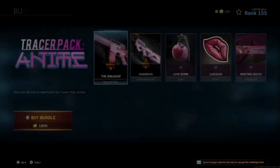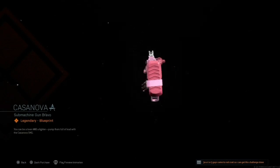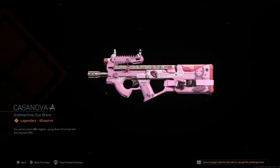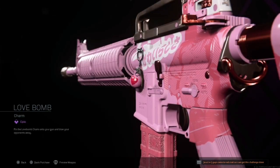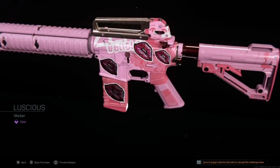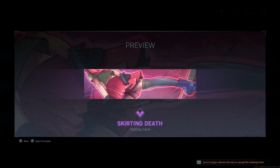With this bundle comes an AR and also a submachine gun that are both legendary blueprints, along with the love bomb charm and also the luscious lips sticker and a calling card.